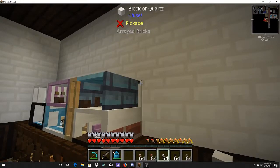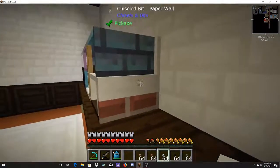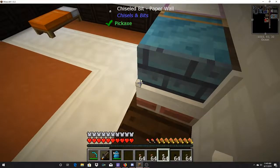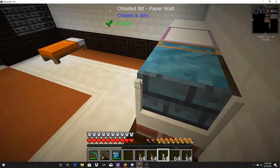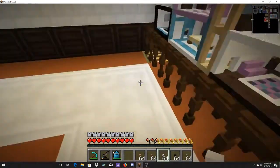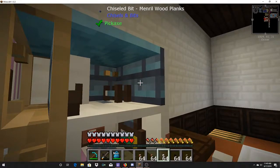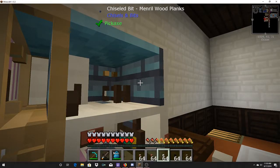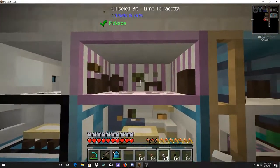I think we want to put a window in on this side, so I just need to decide where I want the window. We got the window there with the trees.